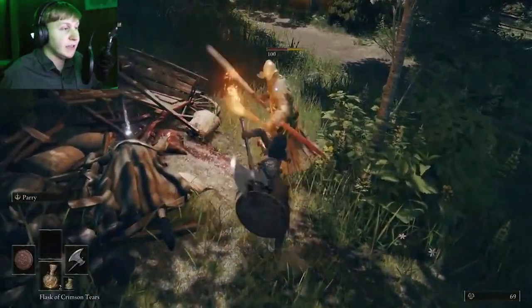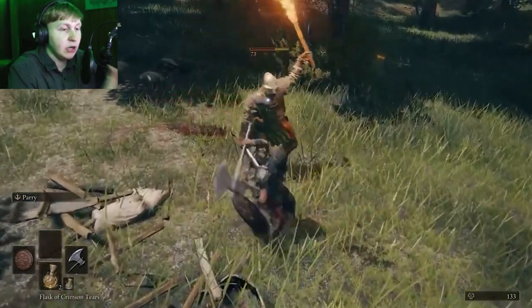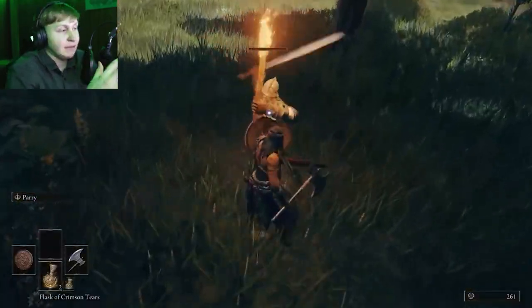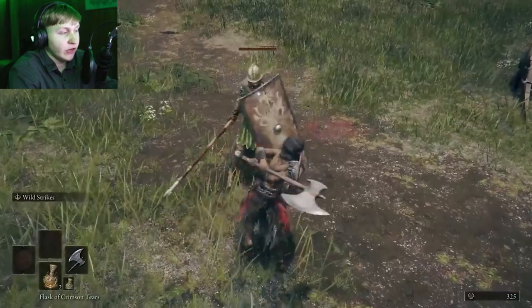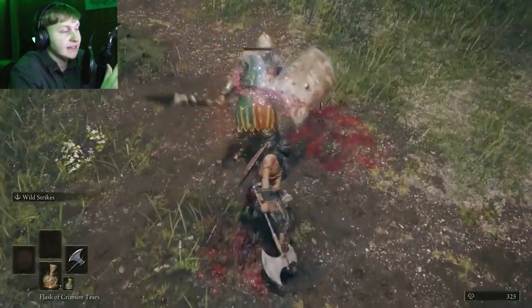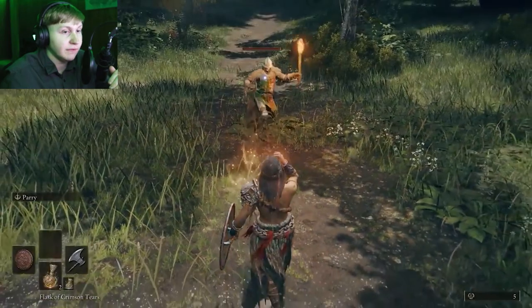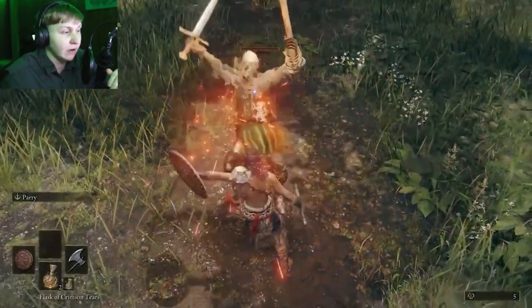First things first, let's talk about the Hero class. The Hero is a mostly bare-bones class — a lot of classes have bows or spells that make them stand out, but the thing that makes the Hero stand out, in my opinion, is the strength stat you start off with, which is very high. It's the highest strength stat you can start with, so if you're looking for a strength-based build, you definitely want to try the Hero.